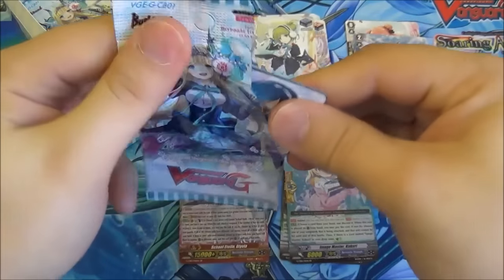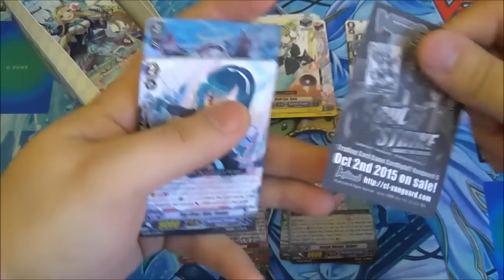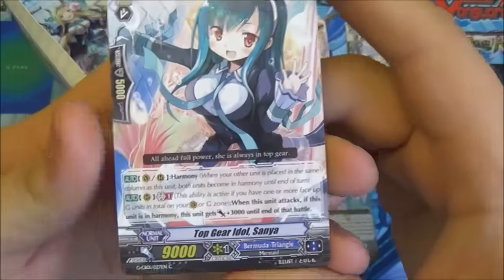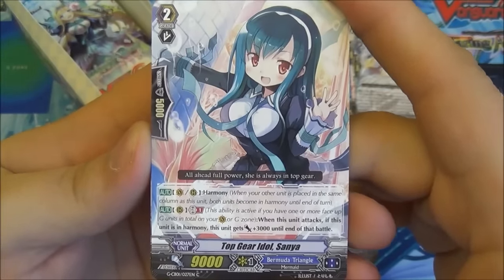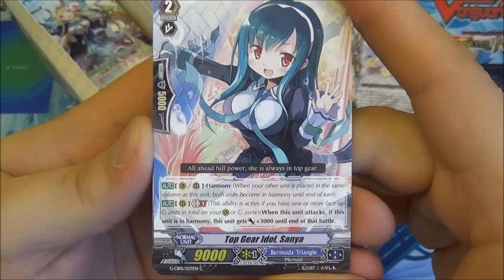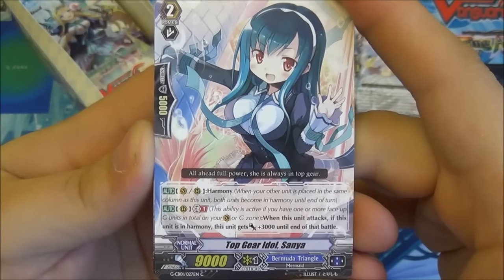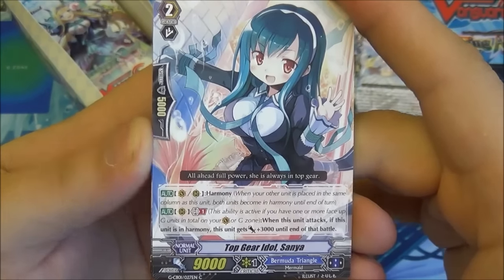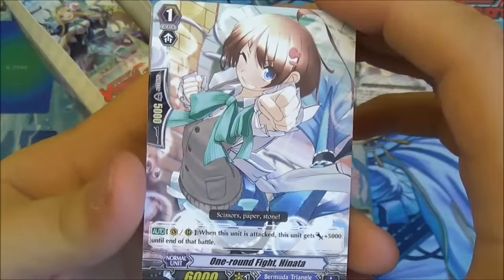When we get into this pack, we have Top Gear Idol Sanya — no, she's not the new host of Top Gear, sadly. Harmony ability, and with Generation Break 1 when she attacks she gets plus 3k, so she becomes a 12k Grade 2 hitter if in Harmony and Generation Break 1. That's a bigger cost compared to the other ones which are just Generation Break 1.